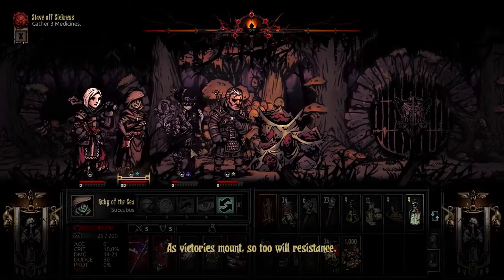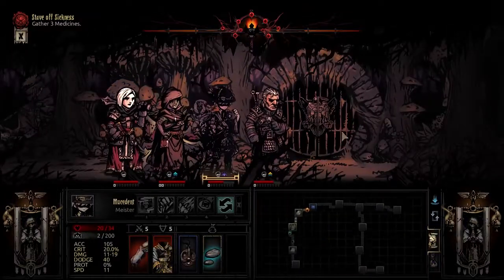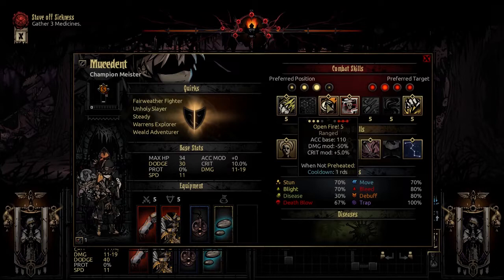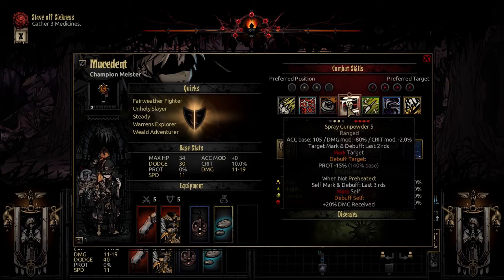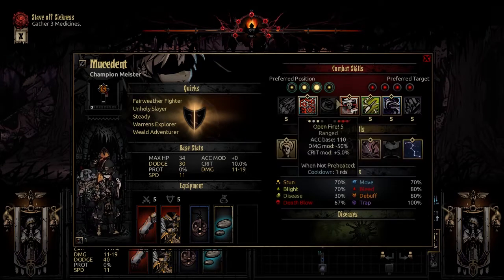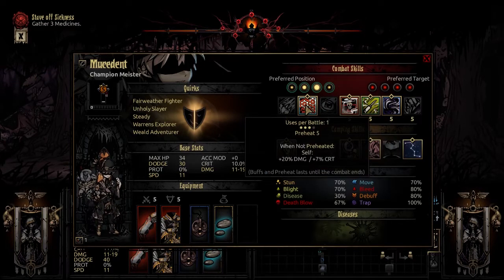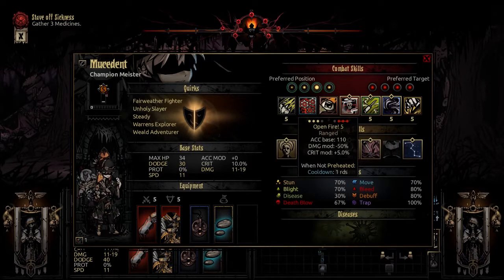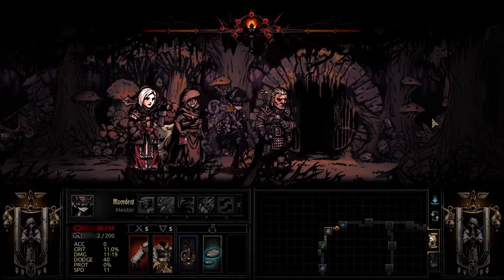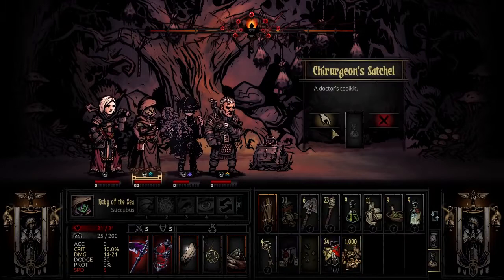Stealthed. I believe I've used all of his moves that I have currently equipped. Let's keep Spray Gunpowder for the first turn. I don't think I'm going to get around to using Preheat just because I don't want to turn-one preheat — I want to mark on turn one. But Preheat will still have its moves shown off. Shouldn't be a big deal.